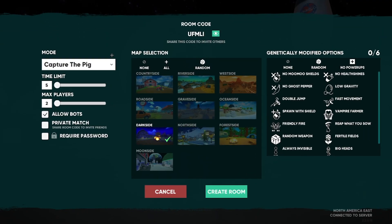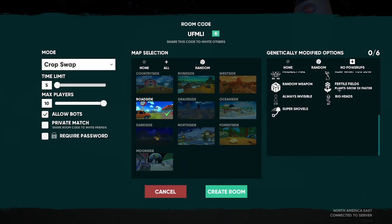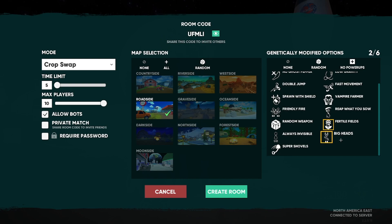The best method might not be the most fun, but if you're a grinder set on reaching tier 50, here's what you do: change the game mode to Crop Swap, time limit five minutes, max players 10, allow bots, make the map Road Side or Dark Side — both are the smallest maps — and set the GMOs to Fertile Fields and Big Heads. This is the best way to get XP in Shogun Farmers currently.